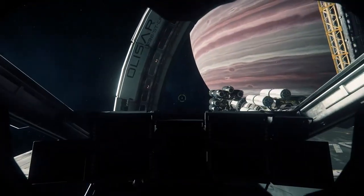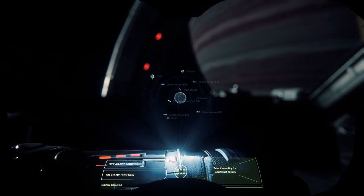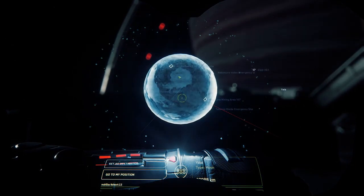Trade kiosks are computer terminals which are found in many locations throughout Star Citizen, such as Port Alisar, Levski, and Grimhex, as well as smaller outposts on the moons.